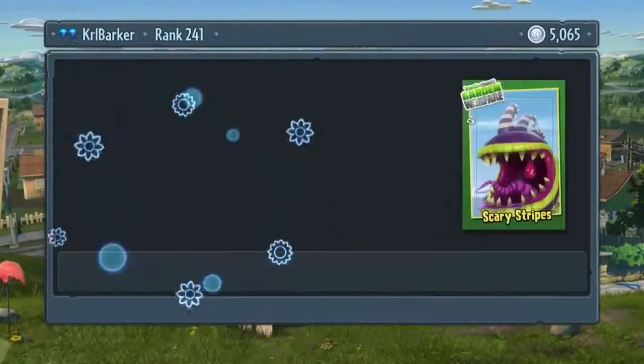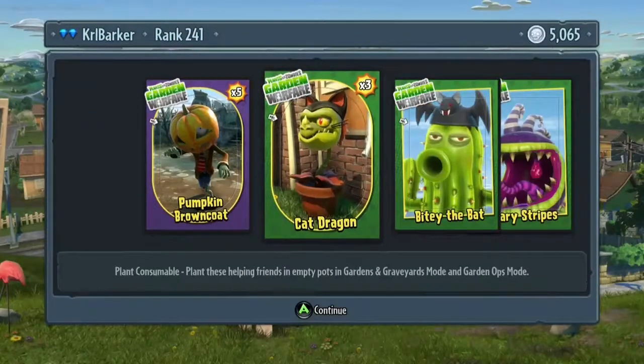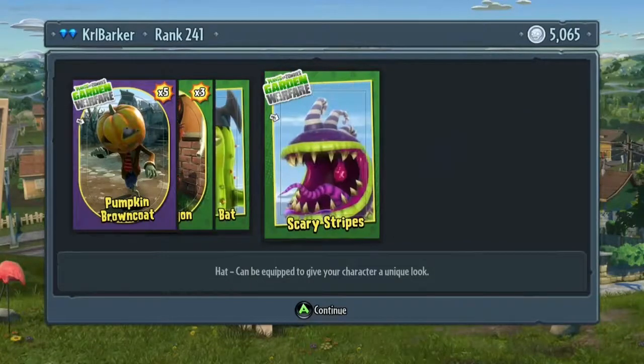While I'm here I'm going to open my trick-or-treat of the day. I've got myself a treat which is the Pumpkin Brown Cokes, Cat Dragon, Bitey the Bat and Scary Stripes. I hope you've enjoyed this video.